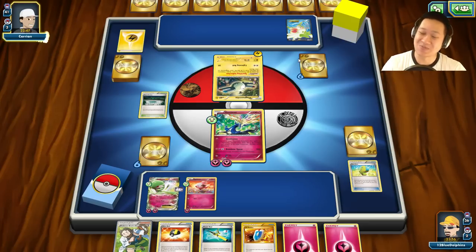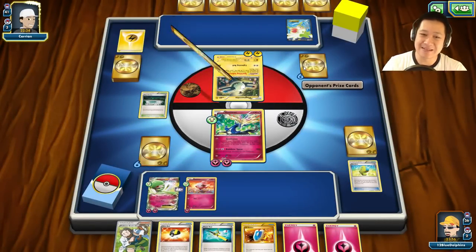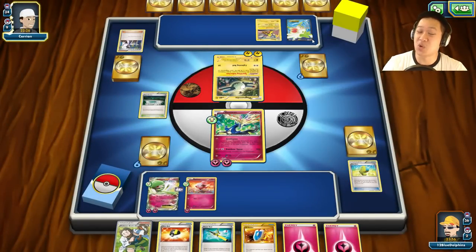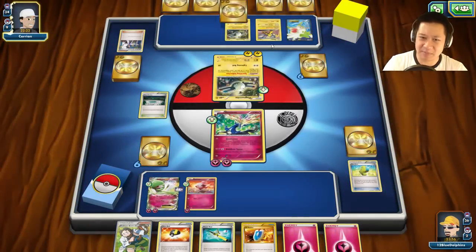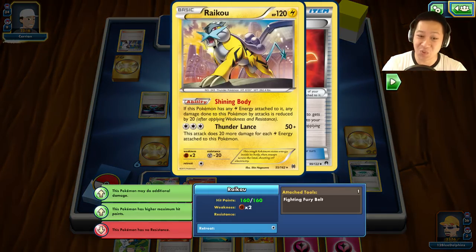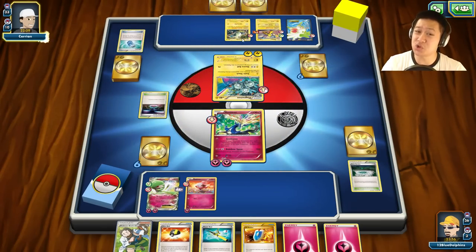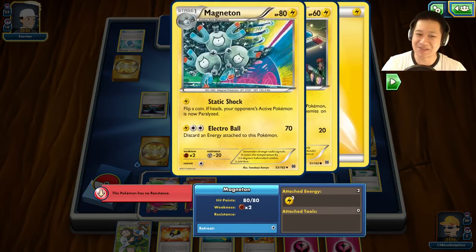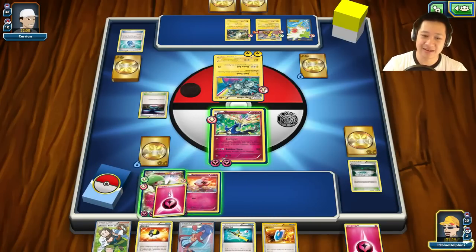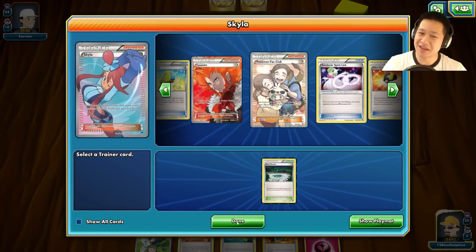My hand is actually good. Next turn Gardevoir will come out and deal 180 damage - no EX can actually survive, thanks to Max Elixir. Definitely speeds things up. One more turn and thanks to those five mulligans I couldn't quite rush this. He has a large hand - another energy, Sycamore, Double Colorless Energy, Rare Candy - is that Raikou? Raikou! Six retreat cost - that means the retreat is very expensive. Raikou with 160 HP. He's going to evolve Magnezone.